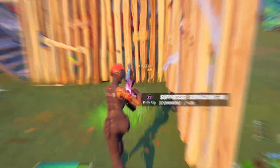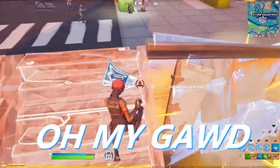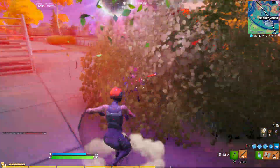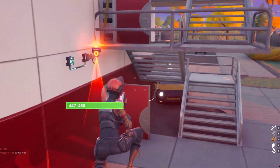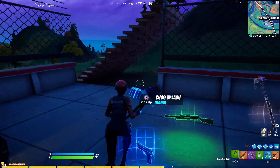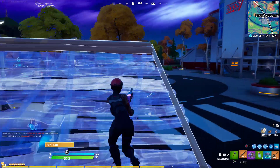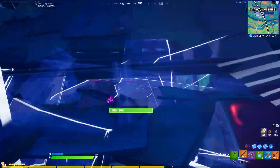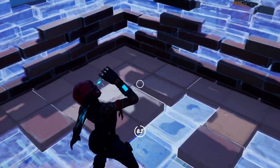Oh my god, I have no mats — get me out of here! Oh my god, that guy is awful. That actually scared me — I forgot boogie bombs are in pubs. All right, we're looking good — six kills. Pop the splash. There's gotta be someone else here. I can't even see that far — first time for my eyes. Oh my god, is that a guy? I think that's a guy — they're throwing.